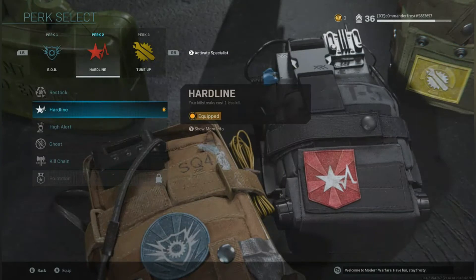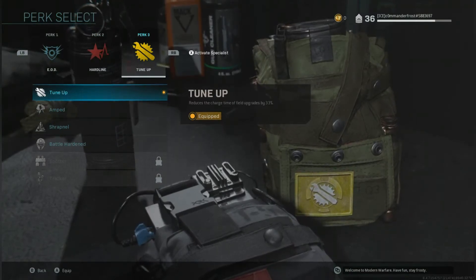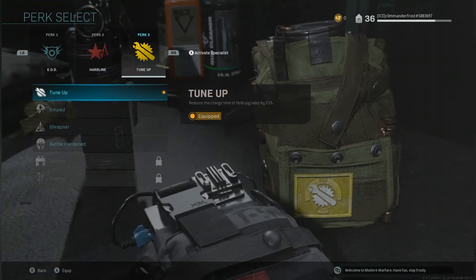Perk number 2: Hardline. Your killstreaks will cost one less, so you're able to get those higher killstreaks much easier. Perk 3: Tune Up. Reduces the charge time of field upgrades by 33%, meaning you'll be able to get your field upgrades much faster as well.